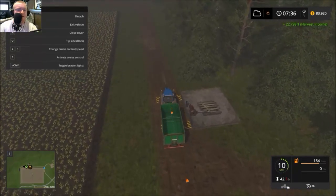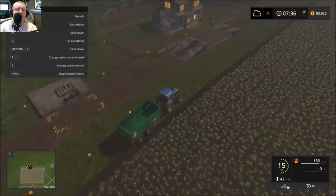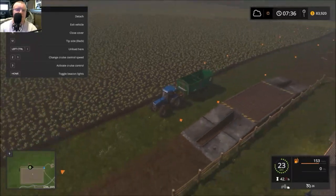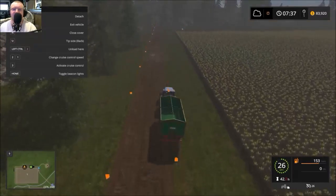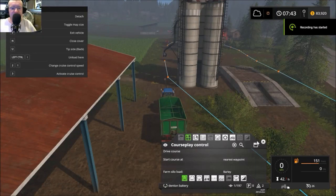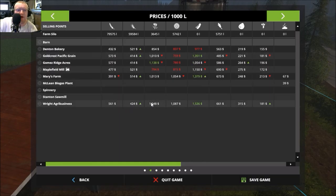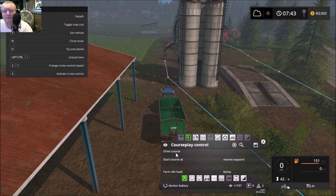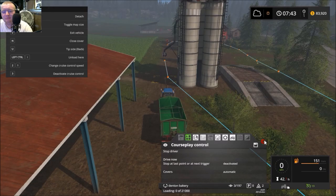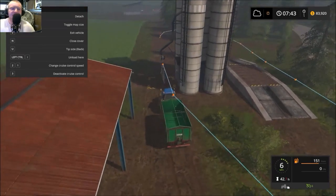I don't know what that thing up there is for even with tool tips on. We made 22,000 though. I don't know if that's like a place you can buy slurry or something. Anyway, I'm going to drive this back — it'll be quite a drive. I'm back. Looking at my prices after I got back and saved the course to the Right Agribusiness, Denton Bakery actually has the best price on barley right now.